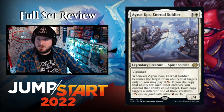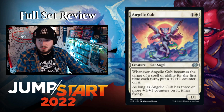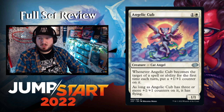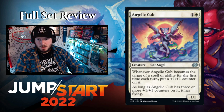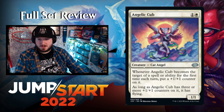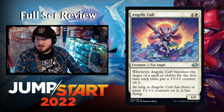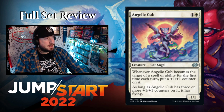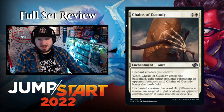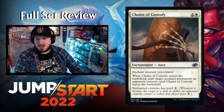Angelic Cub — one white for a 1/1 Cat Angel. Whenever Angelic Cub becomes the target of a spell or ability for the first time each turn, put a +1/+1 counter on it. As long as Angelic Cub has three or more counters on it, it has flying. The art is really cool — Miranda Meeks on the art.